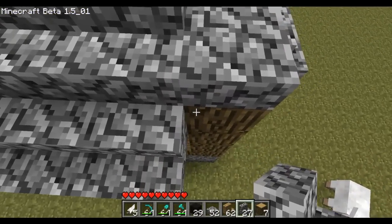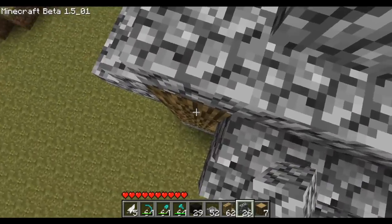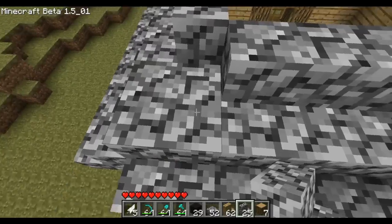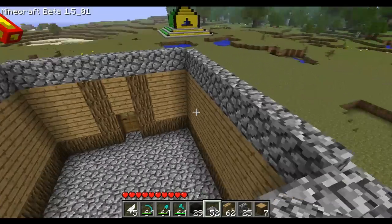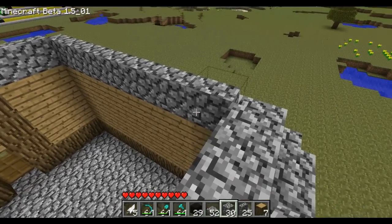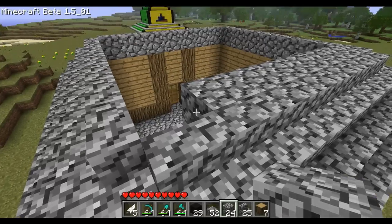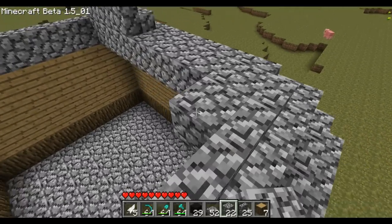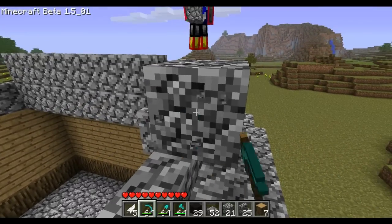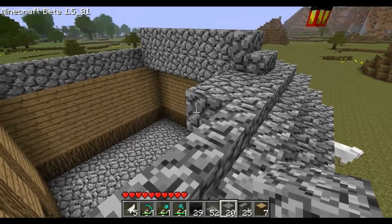Then you put half steps in the corners because it looks stupid without them, like so. He forgot some stairs here - no big deal, it's a beginner mistake. Then you do the next row: put some cobblestone down to make it easier to place these stairs, all the way around.